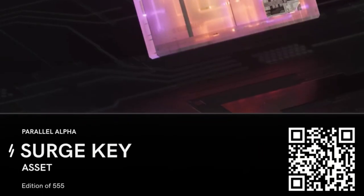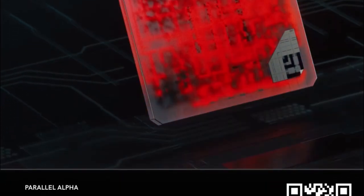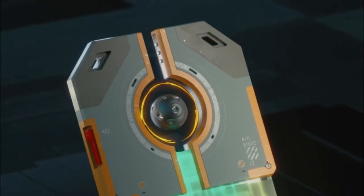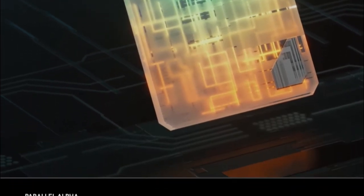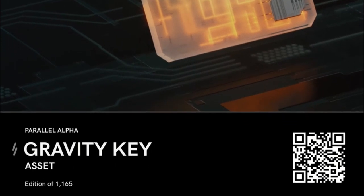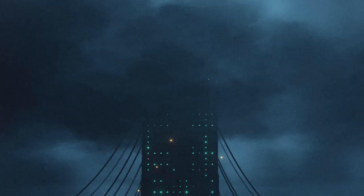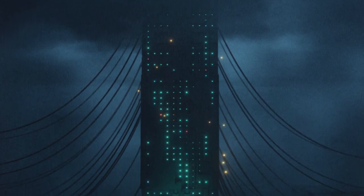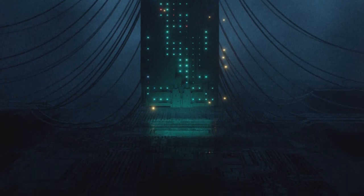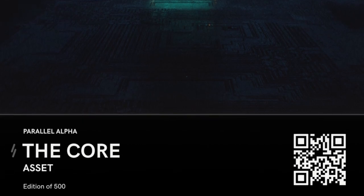Surge key owners also get a free starter deck. The prismatic key selects a parallel daily and increases prime emissions for winning games with the selected parallel. The gravity key offers a chance at legendary rewards like prime tournament tickets, rare titles, emotes and cosmetics for winning a match with it activated. The prime key has out-of-game utilities like special access to drops and NFTs, and grants one additional key framing slot. The core offers you the chance to earn 1% of secondary sales from various in-game items including assets, art cards, card backs and masterpieces, and also grants prime plus key modifiers on a daily basis.